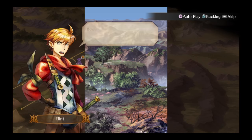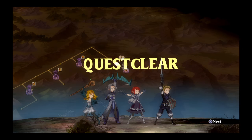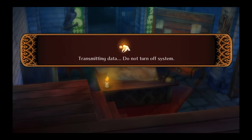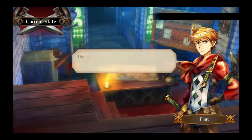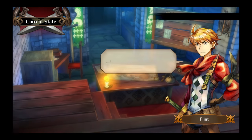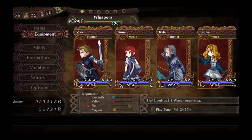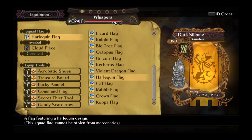There you go. So let's go ahead and see what the flag looks like. Okay, let's see here — party menu — and look at Harley Quinn. There it is, there's your Harley Quinn flag.